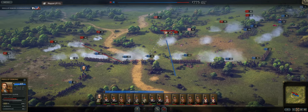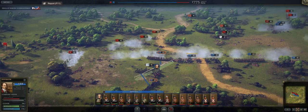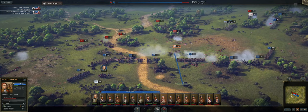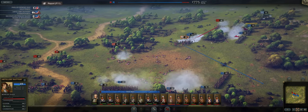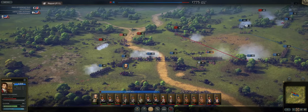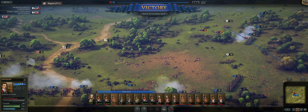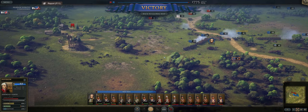Philip Daring has surrendered. This flank is bad — very bad. That artillery is doing well though. We captured them — that's perfect. There's a mass route on their part — perfect. They surrendered. We don't really have the speed to catch up to anybody, but we can certainly try. That was costly — but they were fairly even armies, except the enemy had way better guns than us.